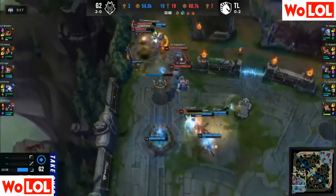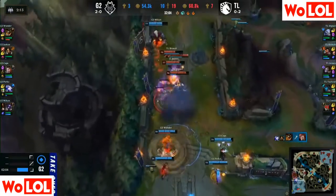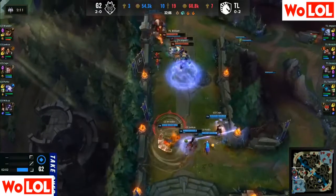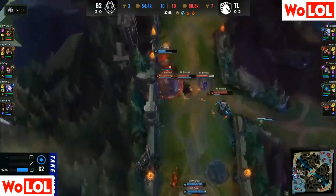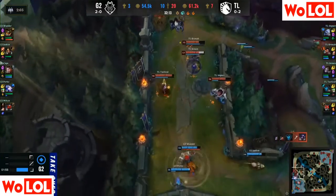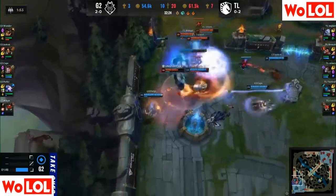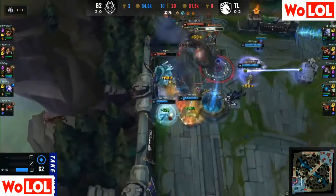TL goes for the dive — Core is in, he cannot be pulled back in time because of the threat in the backline. It's one-for-zero; Mickey bought so much space but may lose his life for it. The ulti is going to time out soon and there's not going to be another headbutt in time. It'll drop to one-for-one — a trade of supports. But the wave means the team is sent back and TL can try again, and critically Caps has no flash now.